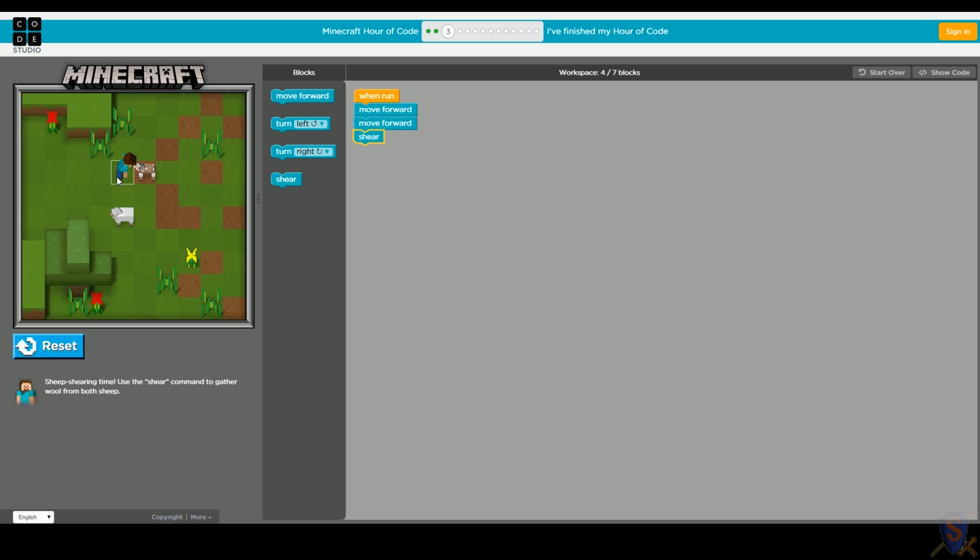If Steve is standing here and we know he only walks the direction he's facing, we know we're going to have to turn Steve. We need to make him face down. If we were Steve, which direction would we turn? We'd have to turn to the right. So let's turn right - Steve should be looking down now. He's one block away from the sheep, so let's move one block forward. Steve should be standing in front of the sheep, and we'll want to shear that sheep.